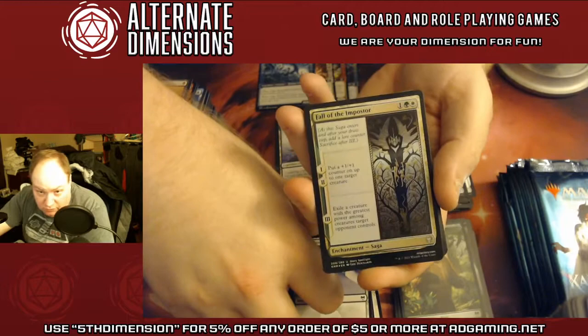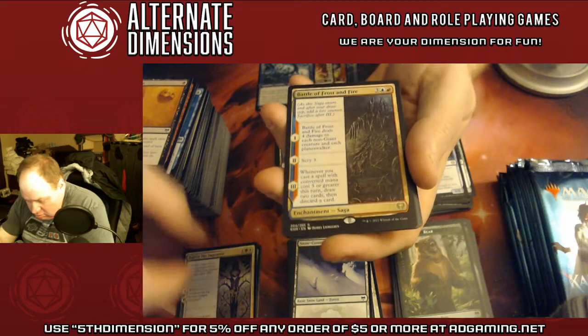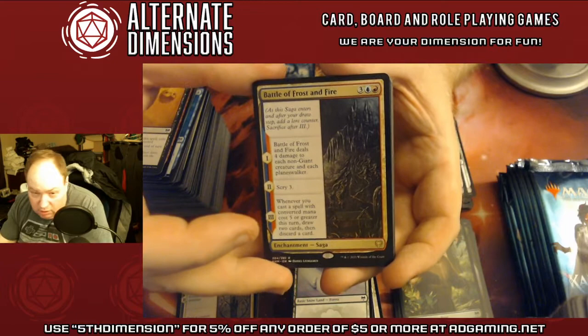Foiled Fall of the Imposter — those look great, by the way. Battle of Frost and Fire — yeah, if you're playing a giant deck you're looking at this.